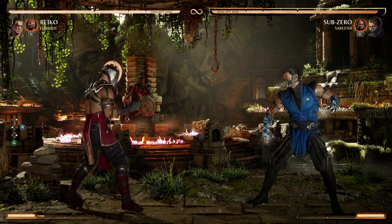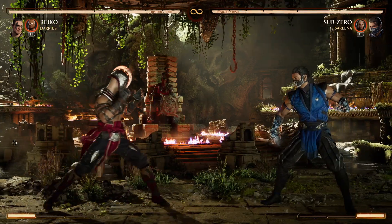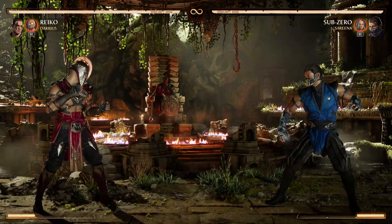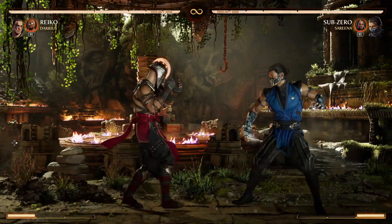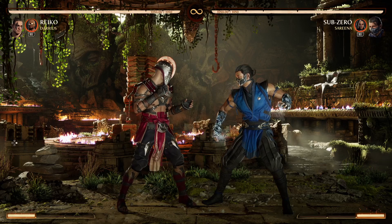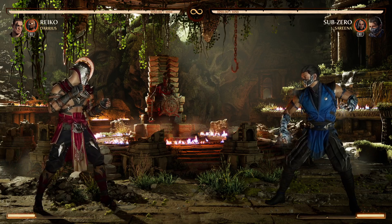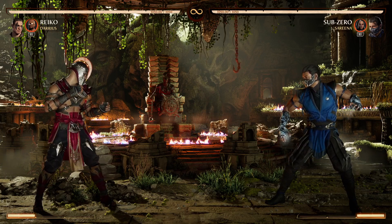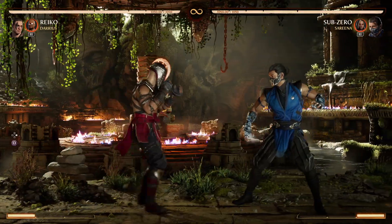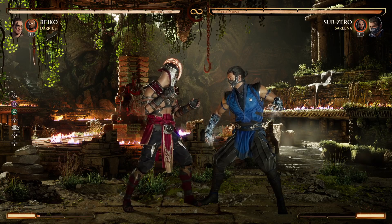I imagine Raiden's D2/X3 could punish because it's really fast for its range. Forward 1-2-4 is a 16-frame mid, safe on block, but the last hit is a high, it's punishable, and there's a gap. So there are three negatives to that last hit — you could duck it and punish, block and punish, or armor out. With a floss block you don't even need to do any of that. Unless the Reiko over-commits, they're safe on the string overall.